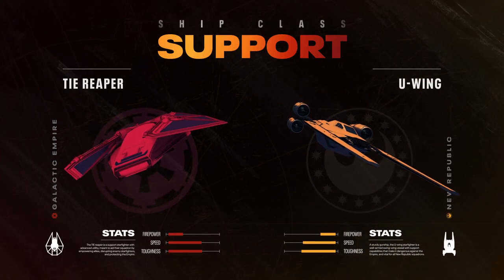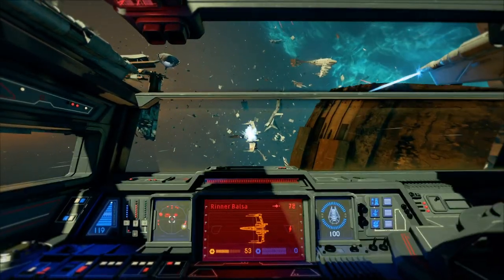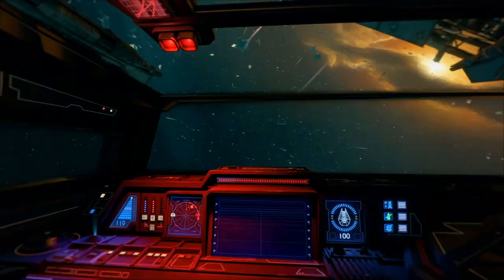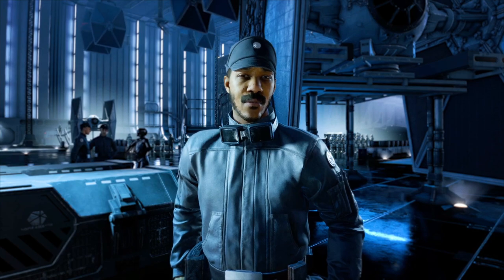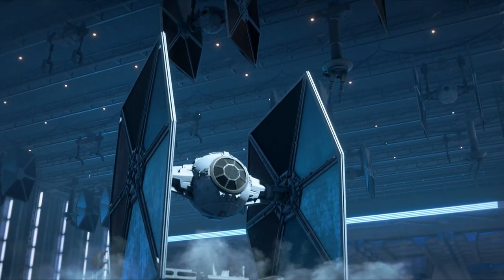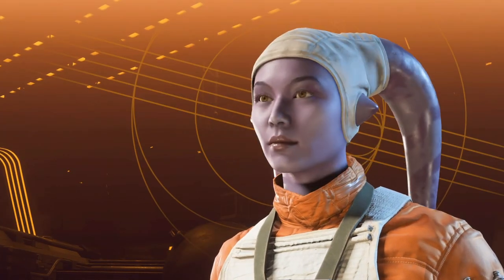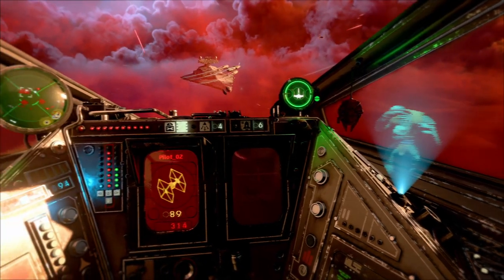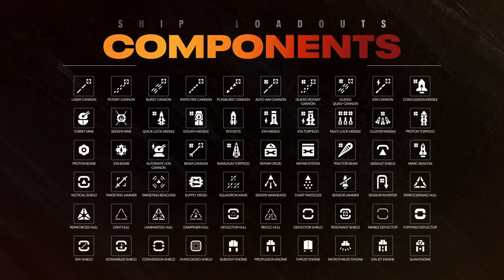Support ships can keep allies safe and stocked up, as well as disrupting enemy fighters. Bombers are the heavy hitters, able to deal devastating damage to enemy flagships and starfighters. Unlock everything you need to customize your pilot and starfighters simply by playing the game — from cosmetics to an arsenal of over 50 components that alter how your ships fly, fight, and survive.